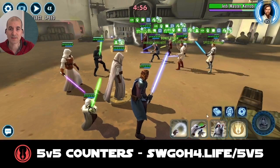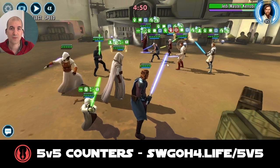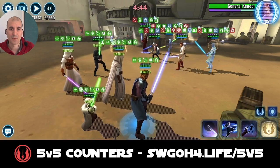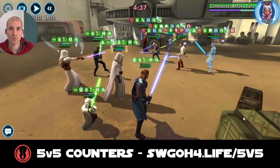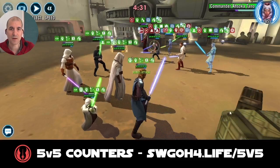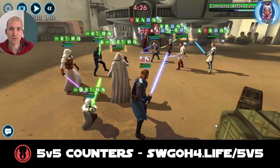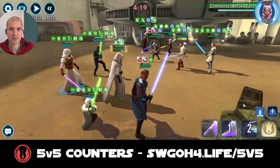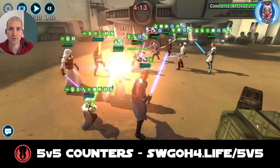They go first going after GAS — that's how it is. Let's go ahead — increase cooldowns on Kenobi. Now we can swap turn meter with Luke, get Mastan out, spread those buffs. Even though it was a Relic 8 Commander Ahsoka, it was a slow one so my Revan was able to go before her — no Force Leap. We can now mark her and keep hitting her. There we go. Okay, so there comes Shakti with the cleanse — that'll complicate things a little bit. But for now let's just keep going after Ahsoka.